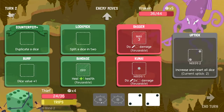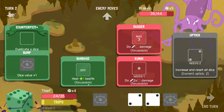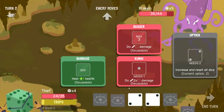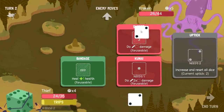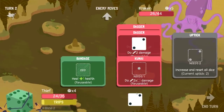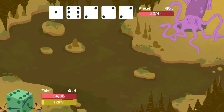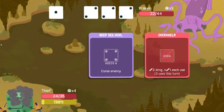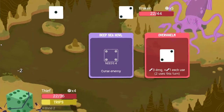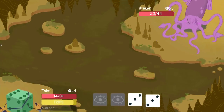Let's split that in two. I'll also bump this one and then dupe that — getting myself two threes in the dagger, then two ones in the kunai, and two twos back in the dagger. Uh-oh — that's a harsh turn. Overwhelm, Overwhelm, Overwhelm. It's entirely possible I die next turn as a result.